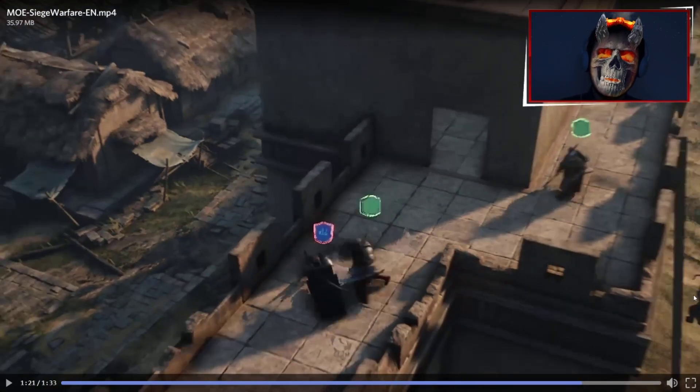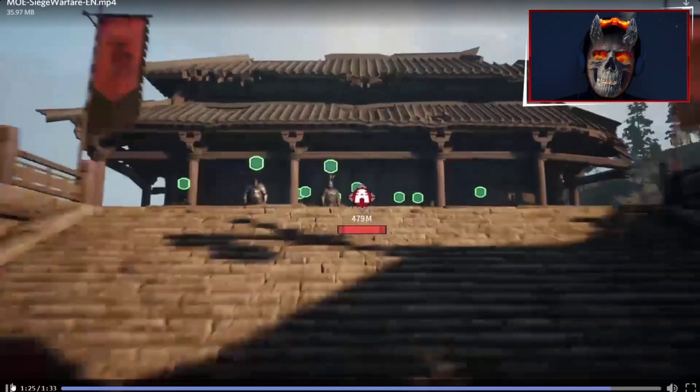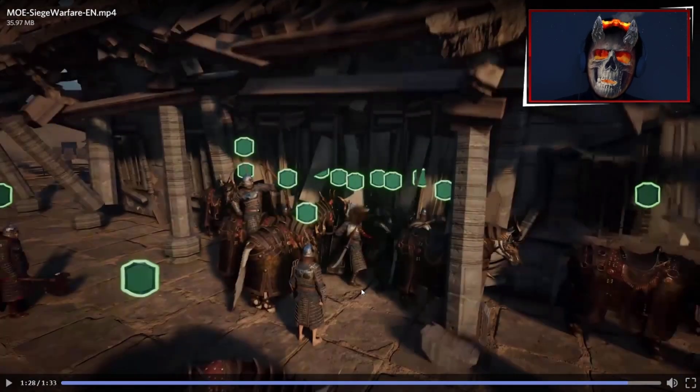This combat part reminds me of Conan Exiles — this melee combat with slashing weapons from one side to another. We can see here that this is probably the main point needed to take over the fort, some kind of end-game goal to win this territory or county.